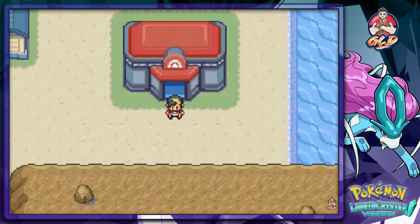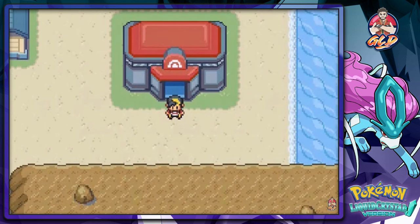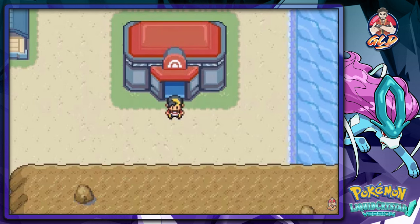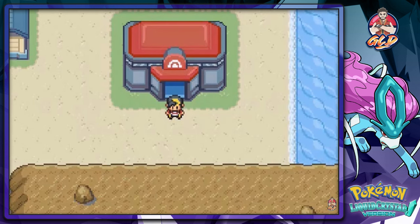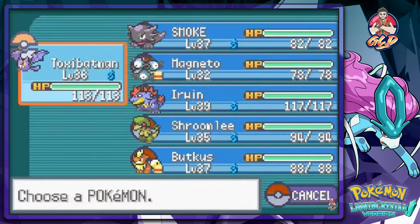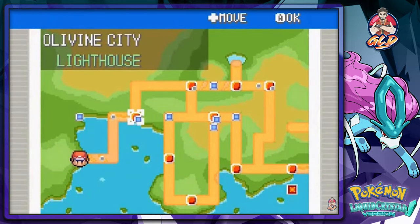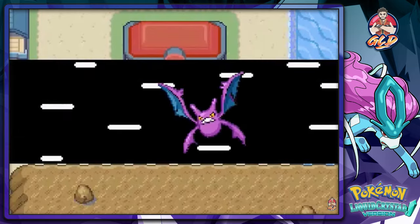What's up guys, it's me your badass host Trayvon, and welcome to another episode of our Pokemon Liquid Crystal walkthrough. In our last episode we defeated Chuck, and decided to wait on the whole fly thing until this episode. Off screen, our buddy Toxic Batman finally evolved into its final form, so now we're flying all the way back to the lighthouse.